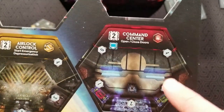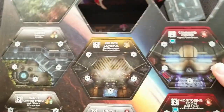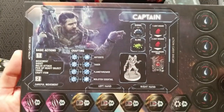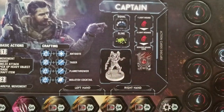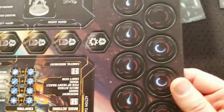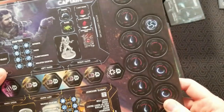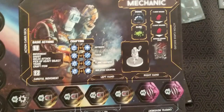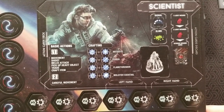The room action is activated by discarding cards — really digging all this artwork. Here are the player boards showing all the basic actions: careful movement, crafting, and it tells you what kind of mini you have. There's a bag you draw from randomly — some tokens are larva, adults, breeders, and the queen. If you draw the queen out of the bag, you place her on the board — awesome mechanic.